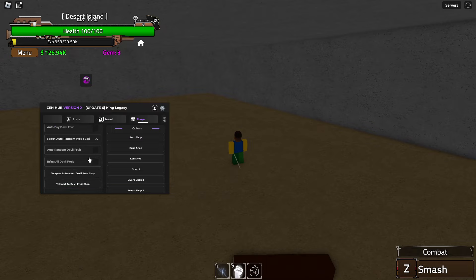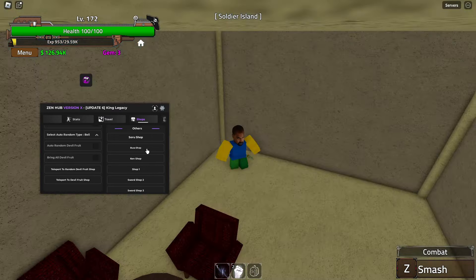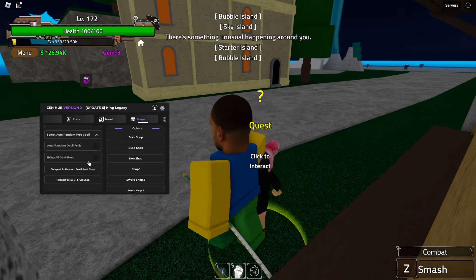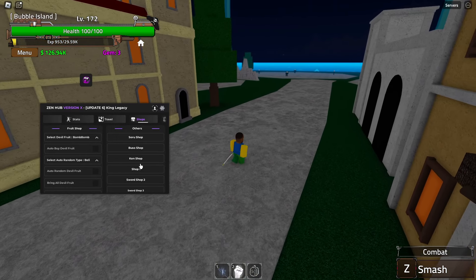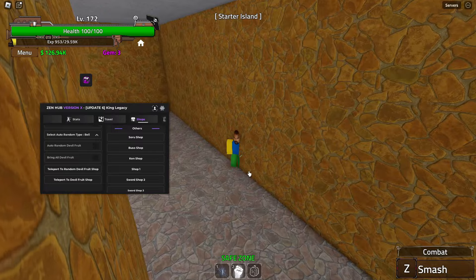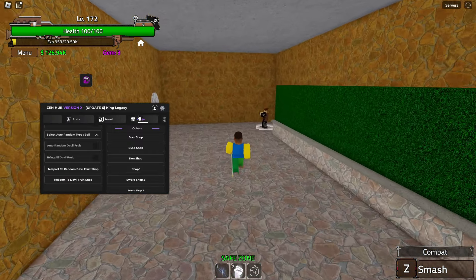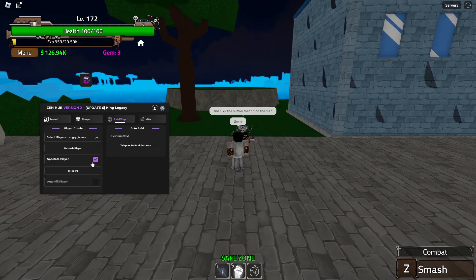In the shops tab you can buy devil fruits, buy fighting styles, and other stuff — it teleports you to the shop, which is quite handy. If you want to buy a devil fruit, select the one you want and auto buy it. You can buy a random one, bring all of them to you if any are in the game, teleport to a random devil fruit shop, or teleport to the main one.